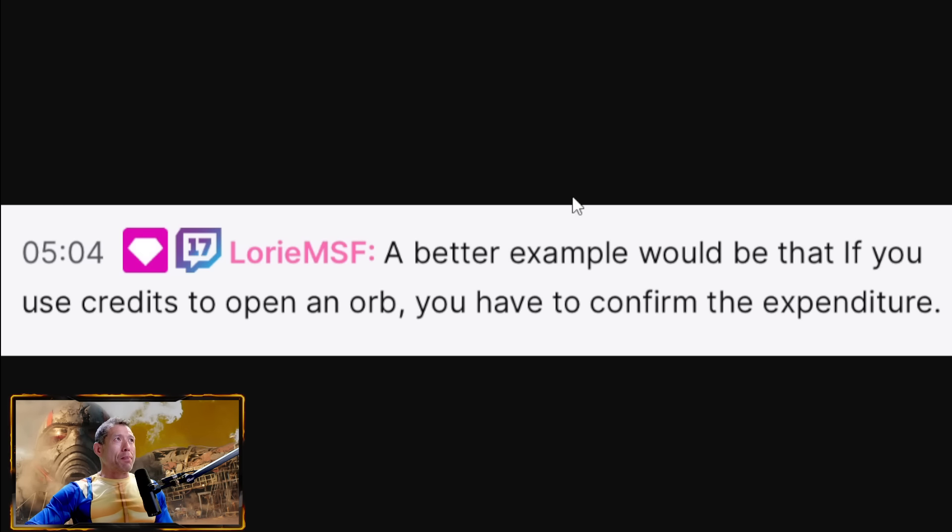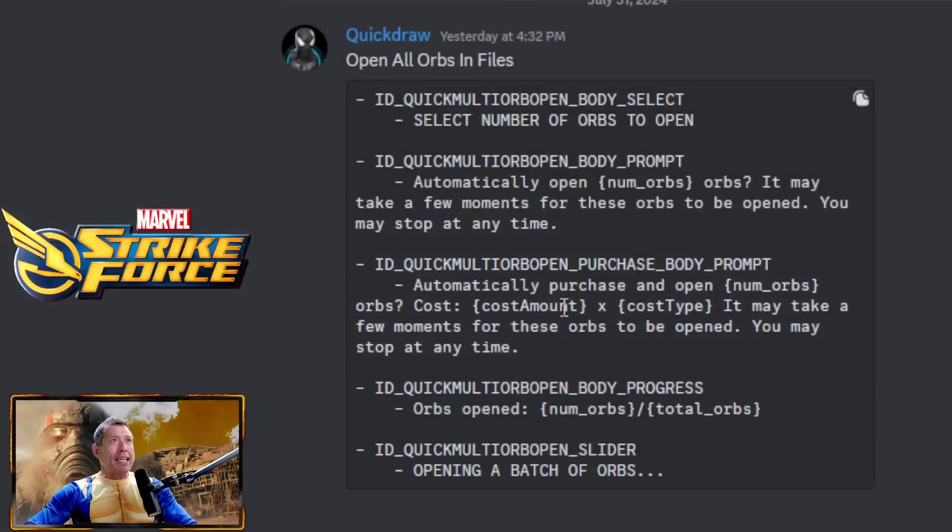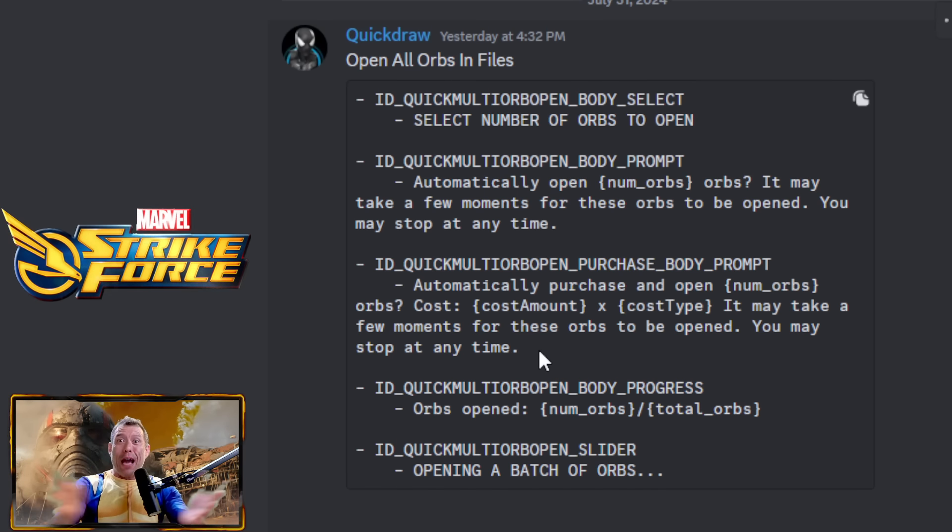Some orbs, if you don't have enough, will spend Power Cores, and I think that's what it's confirming — in case you select more orbs than you have and it starts drawing from other resources. What this is indicating is a confirmation button if you go over the amount of orbs you intended to open. The data mine also says: 'Open X number of orbs, total orbs, opening a batch of orbs.' Let me know what you think all of this means.